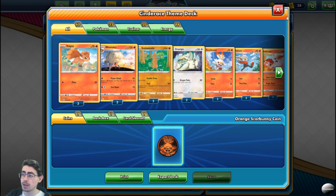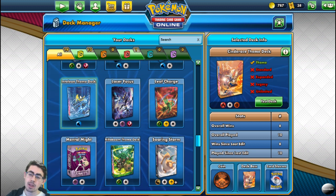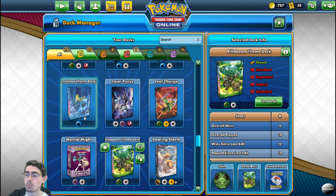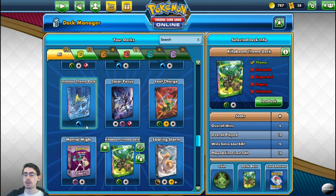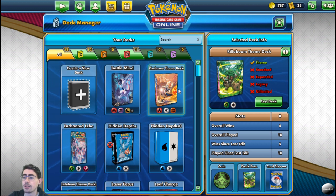Looking at these three theme decks, in third place I would put the Inteleon theme deck because of how frustrating it is to play. But in the current meta, it's tied for second with Rillaboom — these two decks perform relatively well. Even with 50% win-loss ratios for both, I do think they're pretty much tied in the current meta. Inteleon is saved by the fact that there are so many fire decks, and Rillaboom is put down because of the fact that there are so many fire decks. So because of the current meta, I'd put these two decks at a very hard second.